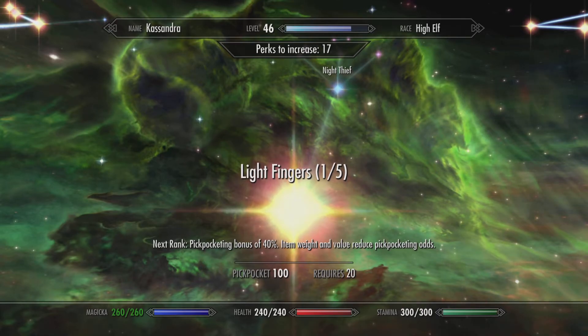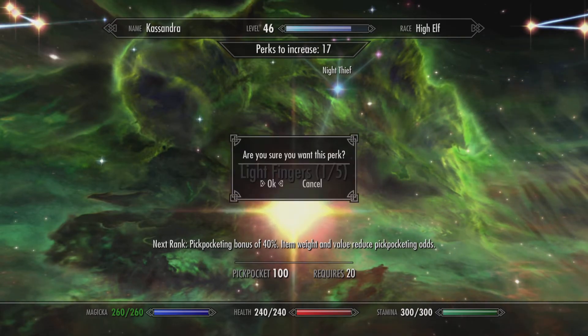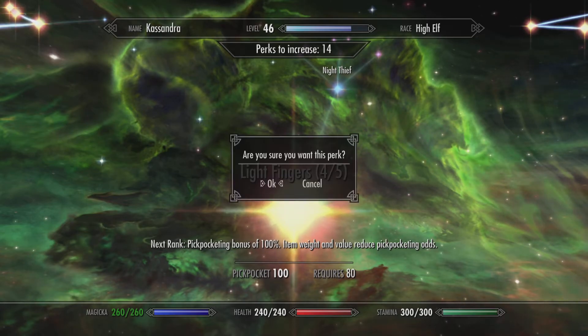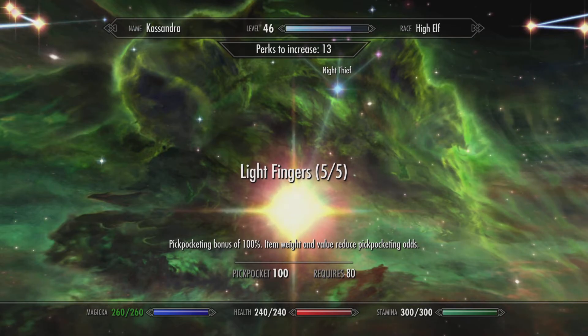When you get to level 20 you can upgrade your Light Fingers, which increases the bonus, and then again at 40, and again at 60, and another one at 80. This pretty much guarantees that you can pick anything out of their pockets.